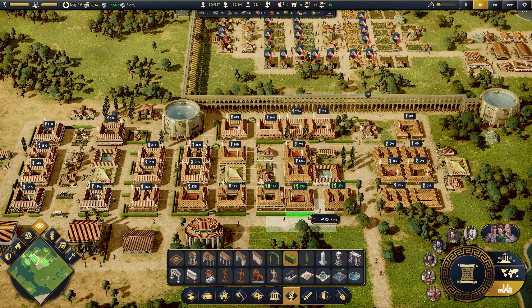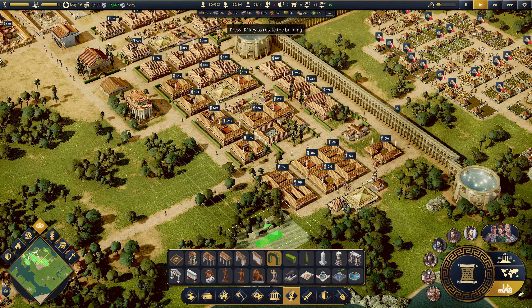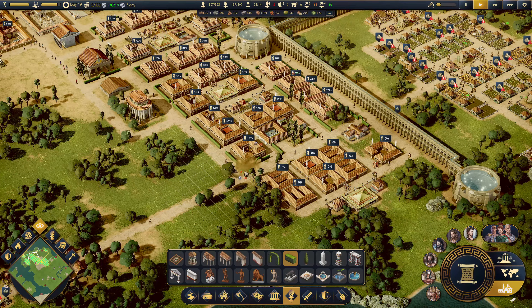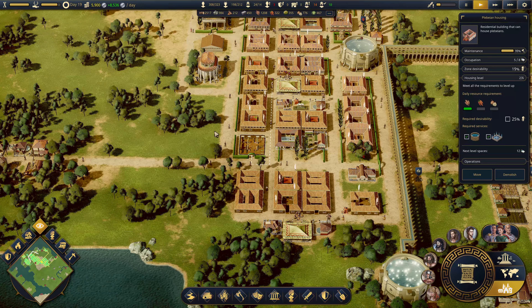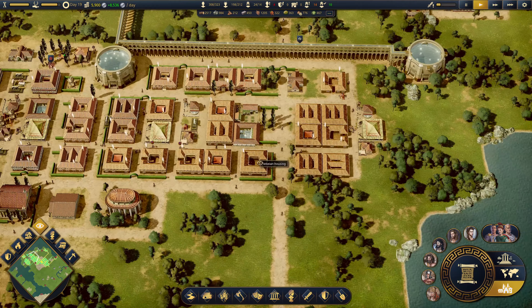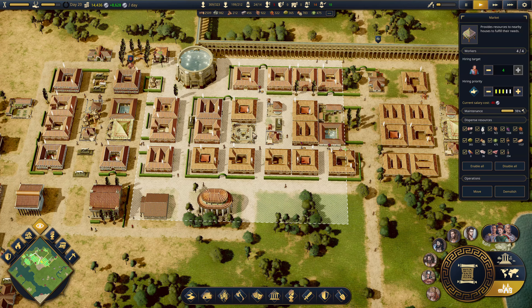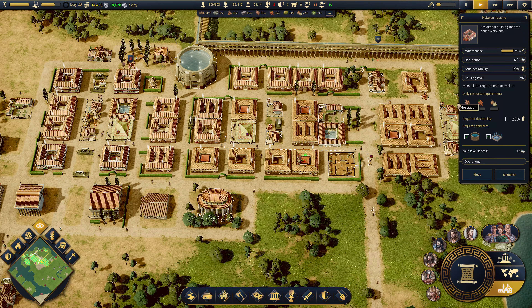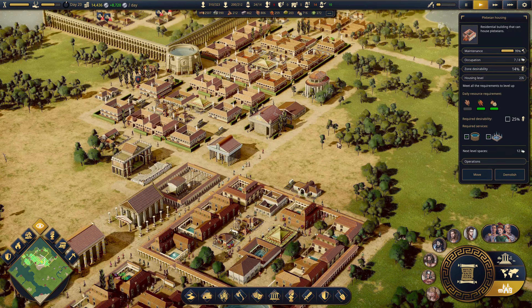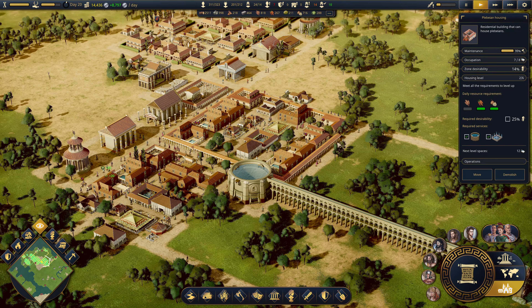These houses could use a bit of love as well. You're on my way at 25% beautiful - you could be more beautiful. You don't have any food or anything, but you should. Daily resourcing - consuming 15 a day. You just got stuff. I guess it's one of those things where the people need to actually go out and get it, and if they don't they're just content to starve to death, which is kind of weird.